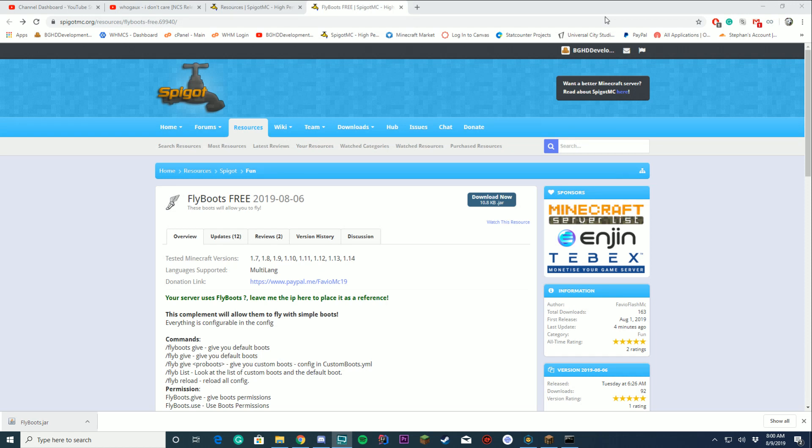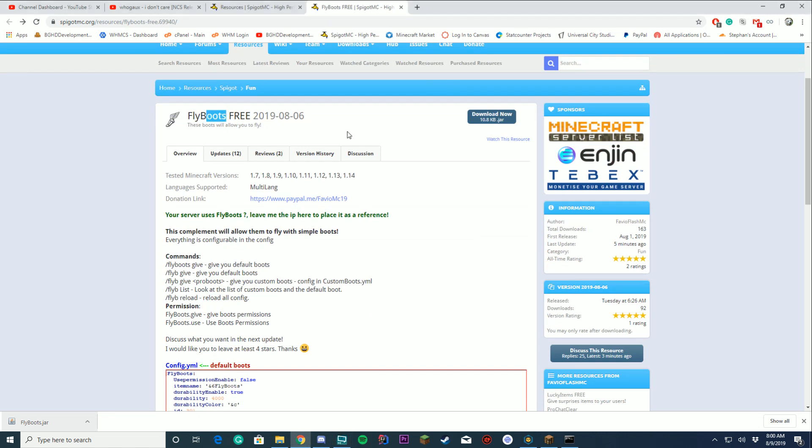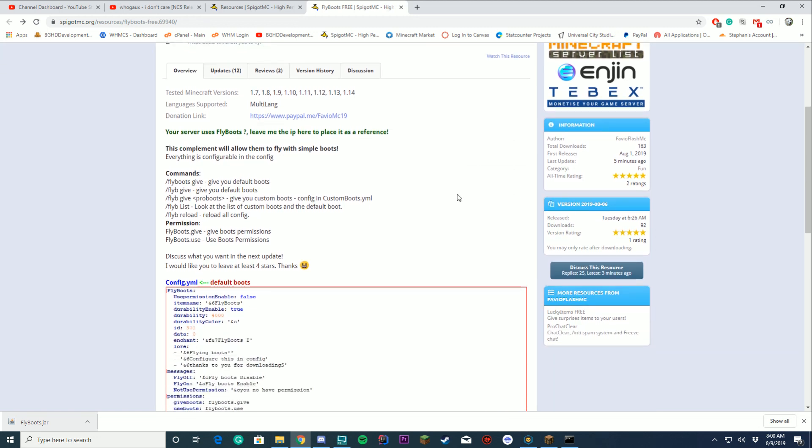Hello everybody, welcome back to today's plugin tutorial video. Today we're checking out this plugin that I saw on Spigot earlier called FlyBoots Free. It was made by a user called Favio Flash MC or something like that. This is going to be a new series on the channel where I check out random Spigot MC plugins and do tutorial videos on them, so hopefully you do enjoy.